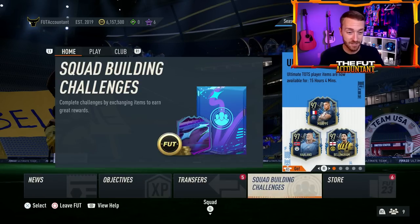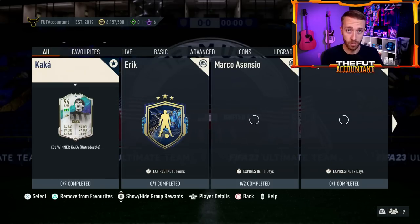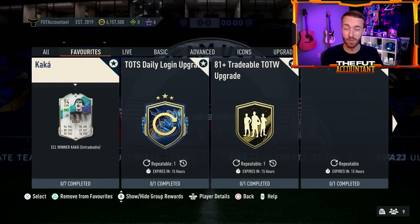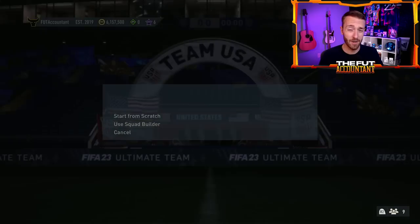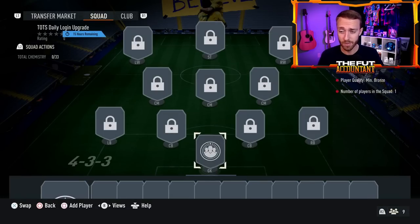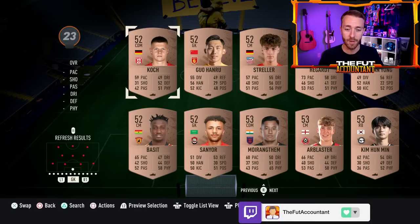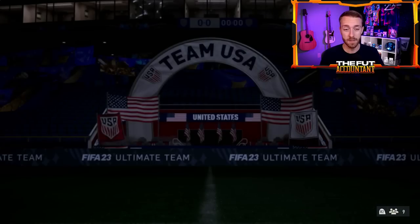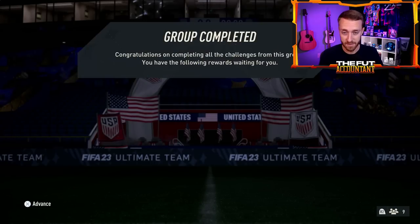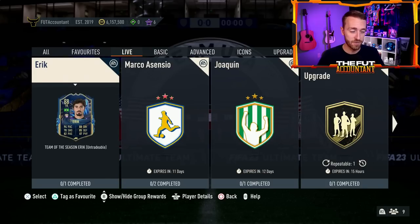Same thing for an SBC player — last year we had a really insane SBC drop on promo Friday of Shapeshifters. It was Felipe Anderson, he was really cracked. We have no leaks right now for a specific player SBC. Also the icon player pick SBC is going to refresh today — watch out for that. That might be one of the more hyped things of the day.